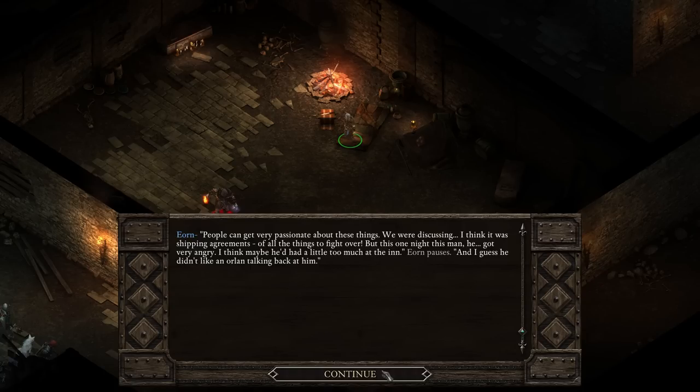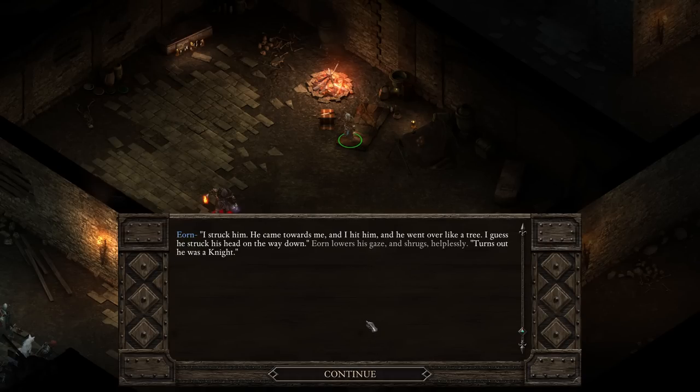Wait - is Yorn the guy from the inn? Yorn could be the fellow from the inn we were discussing - I think it was shipping agreements. Of all the things to fight over. But this one night, this man got very angry - I think maybe he'd had a little too much at the inn. Yorn pauses - and I guess he didn't like an all-in talking back to him. Yes, that's it! This must have been what it was. Eon at the right - okay, that's interesting.